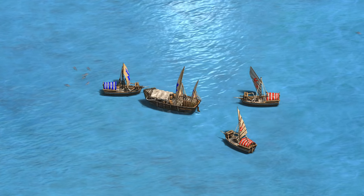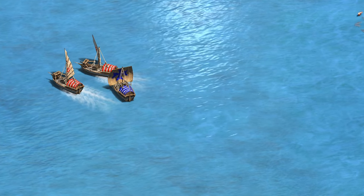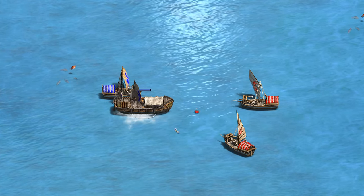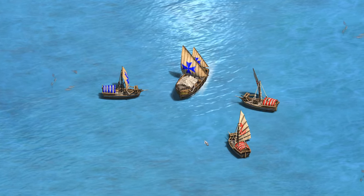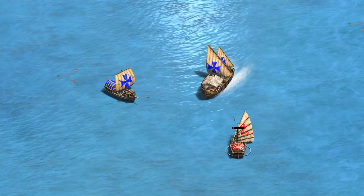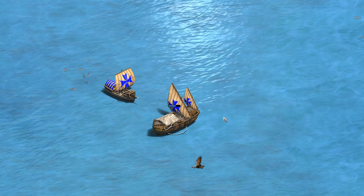Starting with the galley, the simplest test is one galley and a Sicilian transport ship against two galleys — a balanced investment. You'll notice the transport ships run away when they take damage, which complicates the test; you either need to manually redirect the transport ship to stay in the fight or set waypoints for it to follow. If we let it play out and the red galleys keep firing at the transport ship, the blue side actually wins.